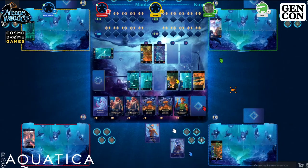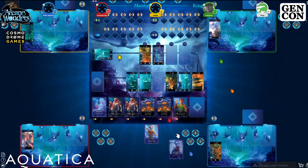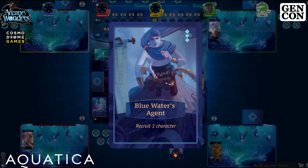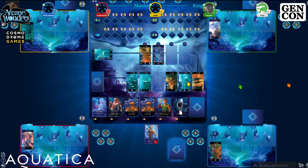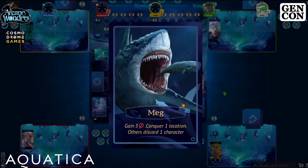Blue plays Blue Water's Agent to recruit. They take the Diplomatic Crab, and the character track slides down so everyone becomes one cheaper. The Meg also appears in the track — it's a fun card that gives three power and conquer one, just like a Legionnaire, but also forces all other players to discard a character.